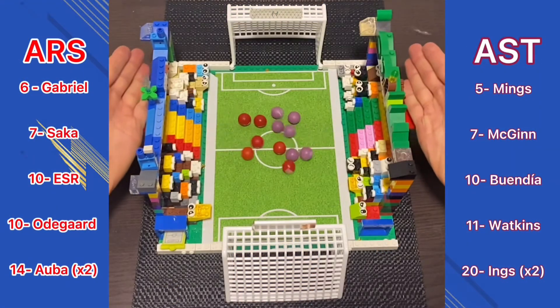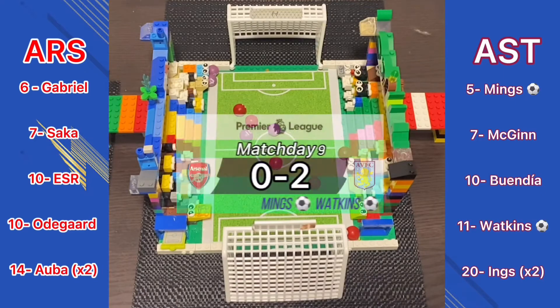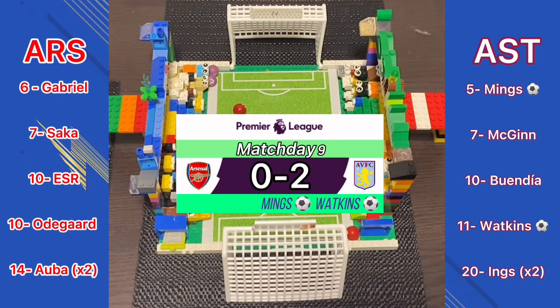Let's get on with Arsenal vs Aston Villa. Here we go, into the middle they go. It's a goal for Aston Villa — they're taking a 1-0 lead. Now they've taken a 2-0 lead. Aston Villa look like they're going to win this. 2-0 — Tyrone Mings and Watkins steal the win for Aston Villa.